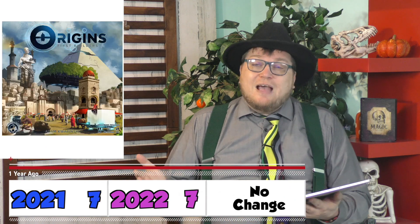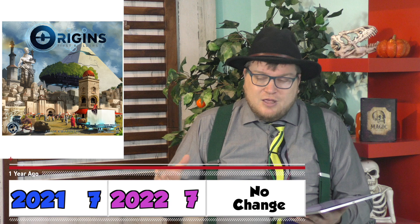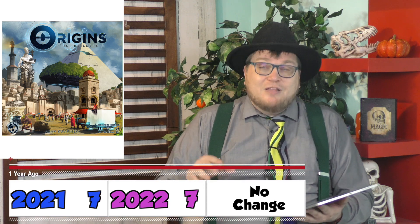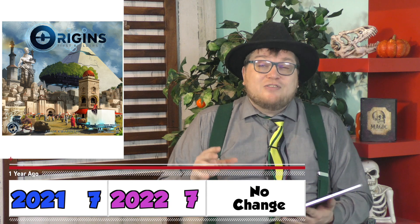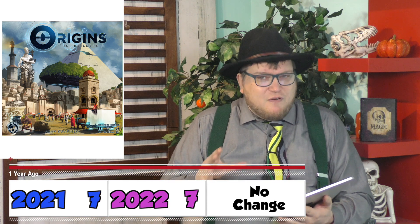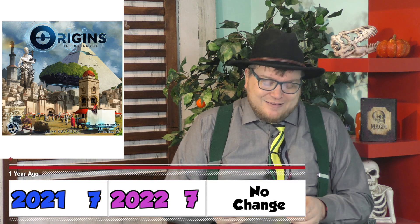Origins: First Builders. Take out the fact that aliens are coming down and giving resources to people to build buildings — that sounds cool, but that's barely in this game. What this game is is a dice-drafting-manipulation-type game, which I find to be pretty interesting. 7 out of 10.